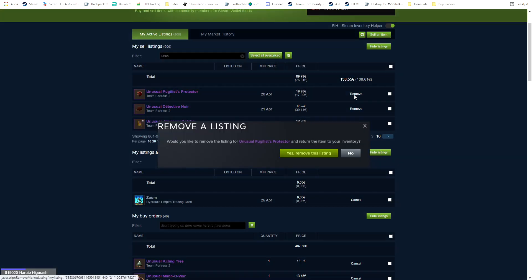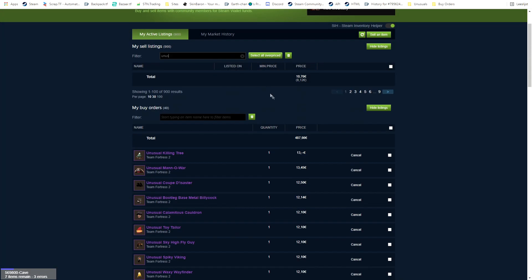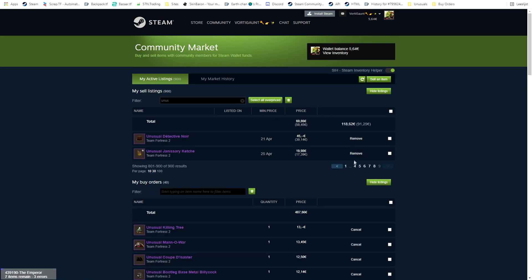Here I'm just taking off my hat from the market. When I buy a hat I have to wait a week, so I put them up on the Steam Community Market to see if they even sell. Sometimes they sell, sometimes they don't — if they don't, I just try and trade them.